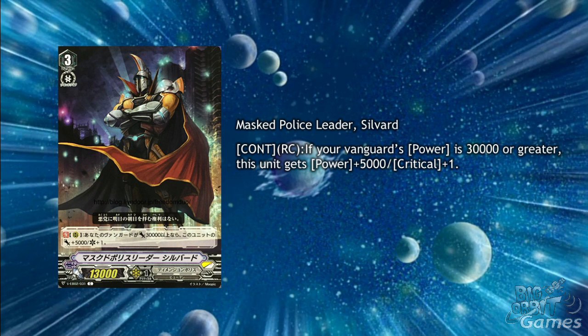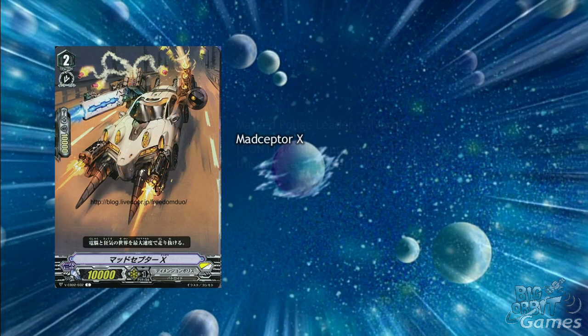Massed Police Leader Sylvard is a grade 3 with no gift and the skill continuous rearguard circle — if your vanguard's power is 30k or greater, this unit gets plus 5000 power and plus 1 critical. This is a slightly better version than Grander and attacks for 18k on its own. It's hard to say if this would be run as a third grade 3, especially with Miracle Beauty around, but this guy proves to be a pretty threatening rearguard. Mad Scepter X is a grade 2 vanilla card with a 10k shield value, but could be pretty useful for Dimension Police to help with their lack of draw power.